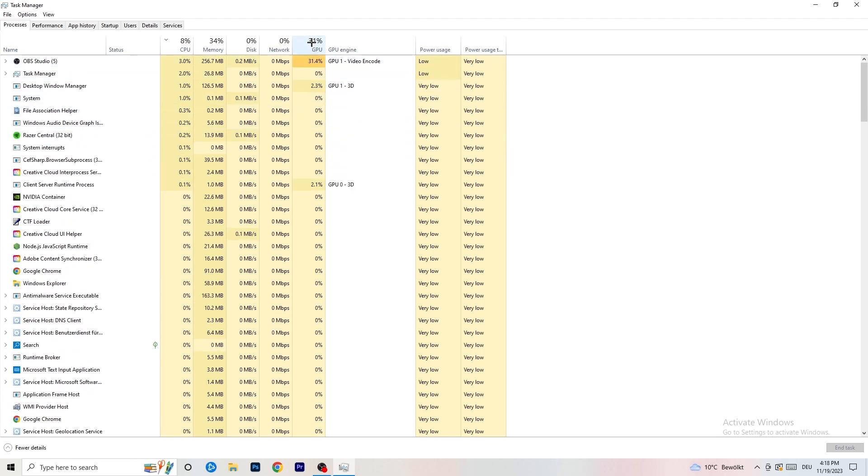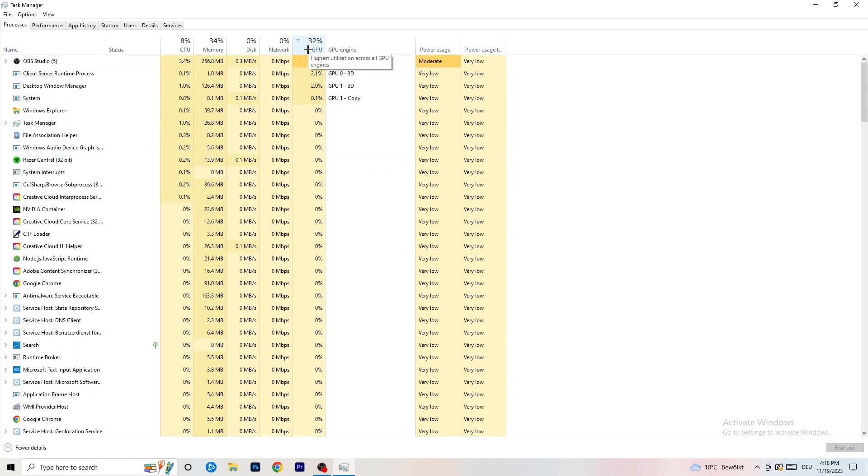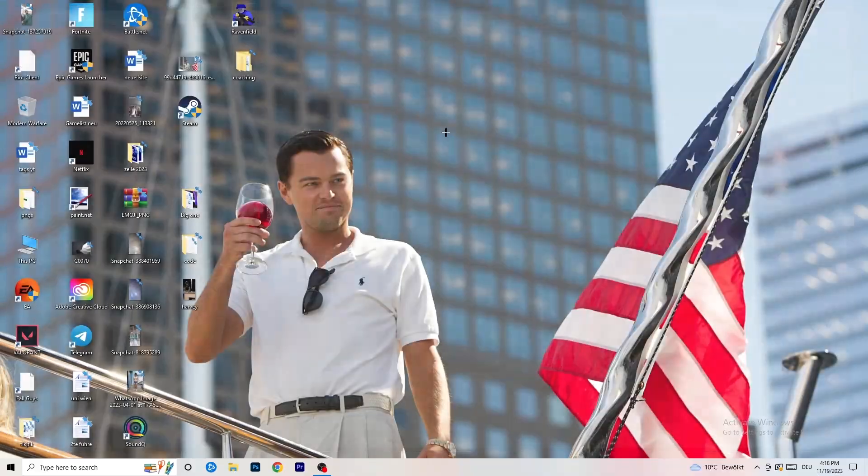Go back to the Processes tab and click on the GPU column to sort by GPU usage. End every task that is not Windows-related and not related to your game. If something is using too much GPU in the background, you don't want it running. Right-click it and click 'End Task.' That should take care of background GPU usage.